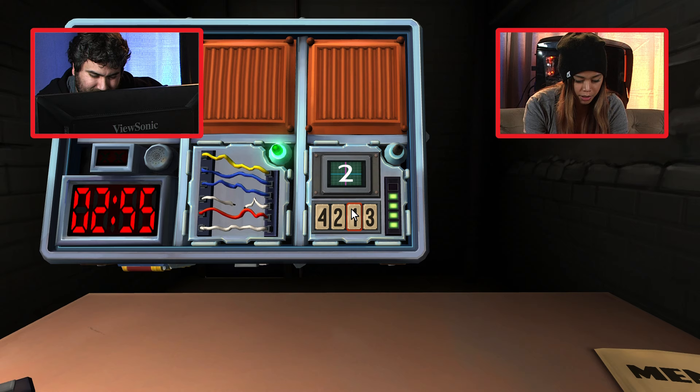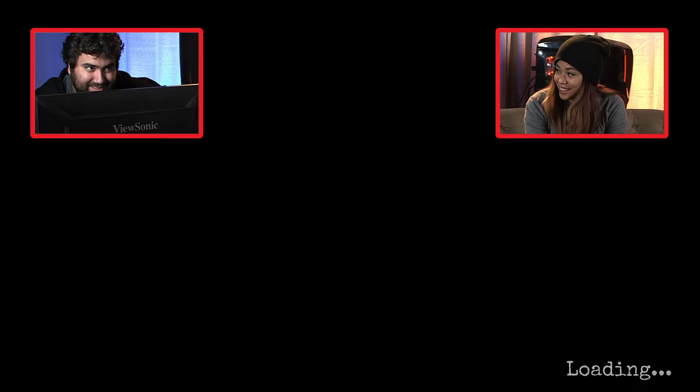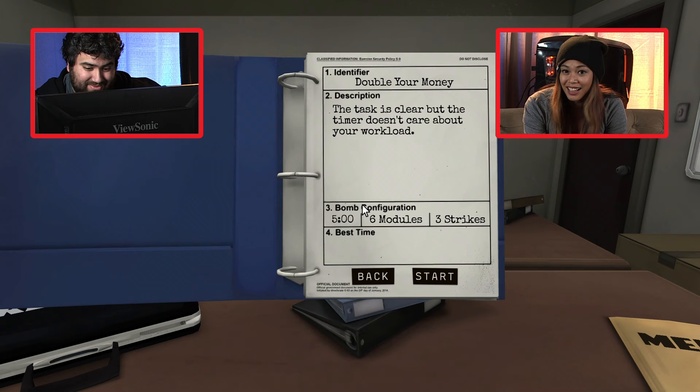Next number is two — press the button with the same label you pressed in stage two, which is four. Press four. There we go! We're experts. We got that. It's gonna get really hard really quick, but we're handling it pretty good, especially considering we didn't have anything to write those numbers with — it's all memory.